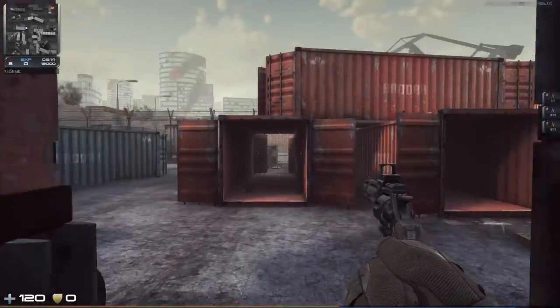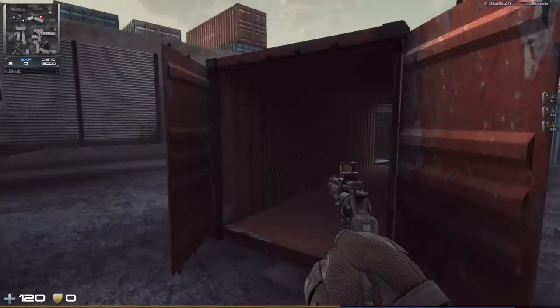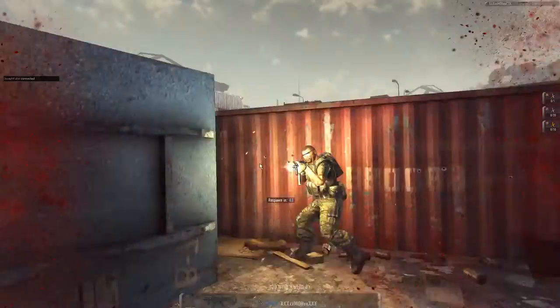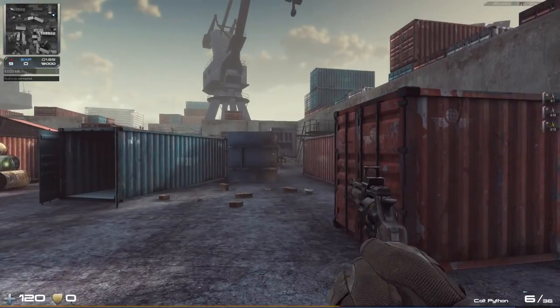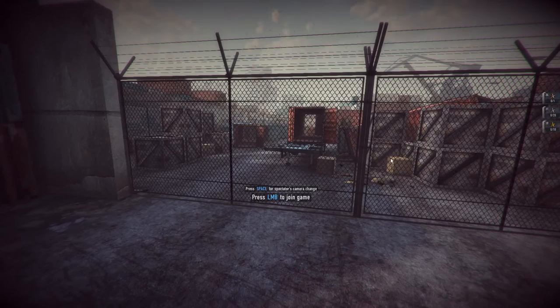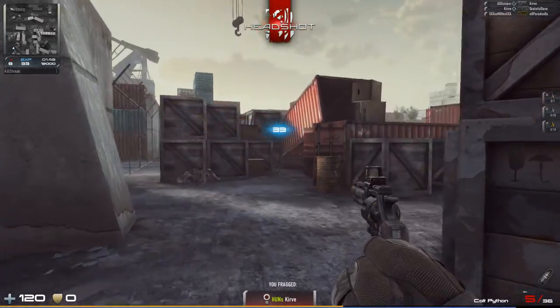Now you still have the aiming cross. On close range you wouldn't need that. As I said, a bit shaky here so everything you see is shaking. I have to check my computer what's going on, I don't know.